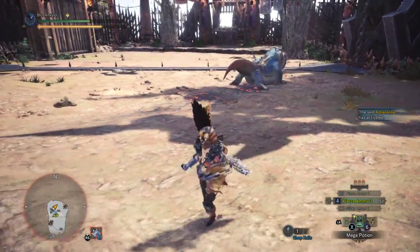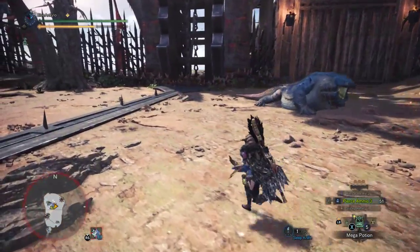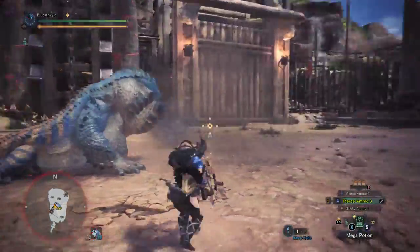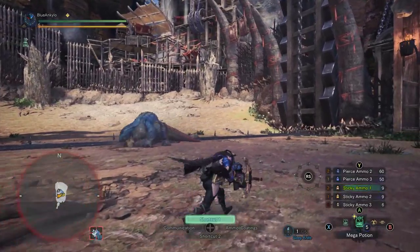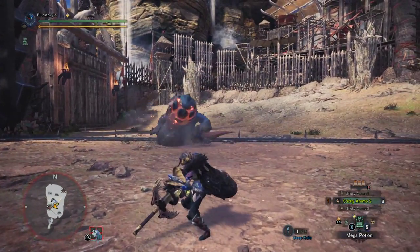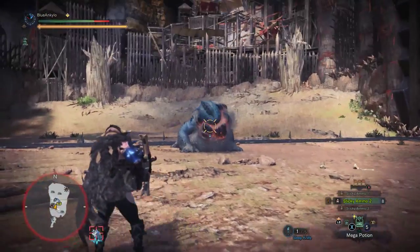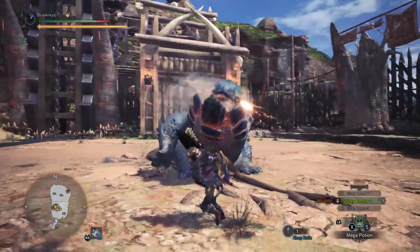I like the light bowgun, I'm just terrible with it. I also don't feel like it does as much damage as the heavy bowgun. I probably should have picked an arena fight that I could use the heavy bowgun on, which is what I meant. I don't think that's doing very much damage overall. Maybe we should try some level 2 ammos. The problem I'm having is the bowgun, especially the light bowgun, is just not very good 1v1.